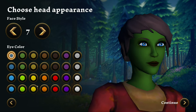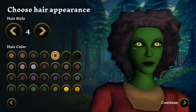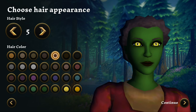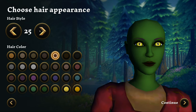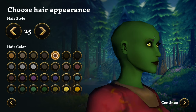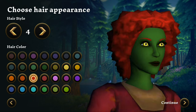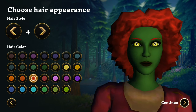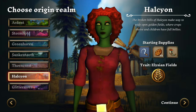Eye color is yellow. Continue. Then hairstyle — we got the emo hairstyle over here. Let's check how many hairstyles we can pick — about 25 hairstyles. Actually the 25th is bald. So let's pick this one, with hair color as pure red. We look like a total monster. Continue. Now choosing the Origin Realm. Options are Ardent, Stormhold, Green Raven, Sunken Tooth, Thorn Crest, Halcyon, and Glittermore. Let's pick Halcyon. Continue.